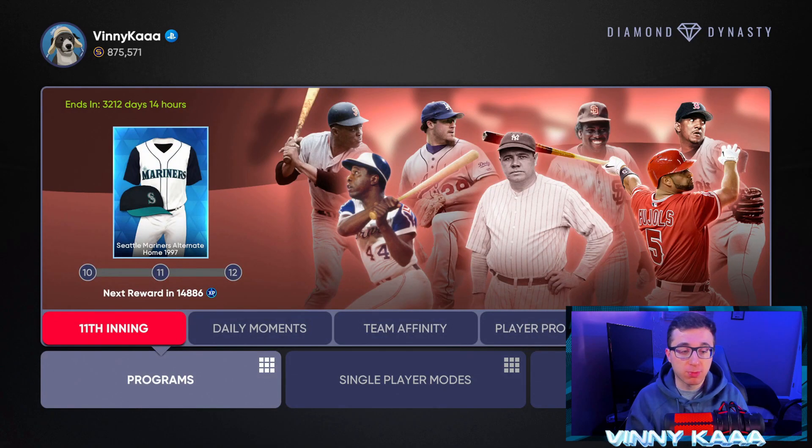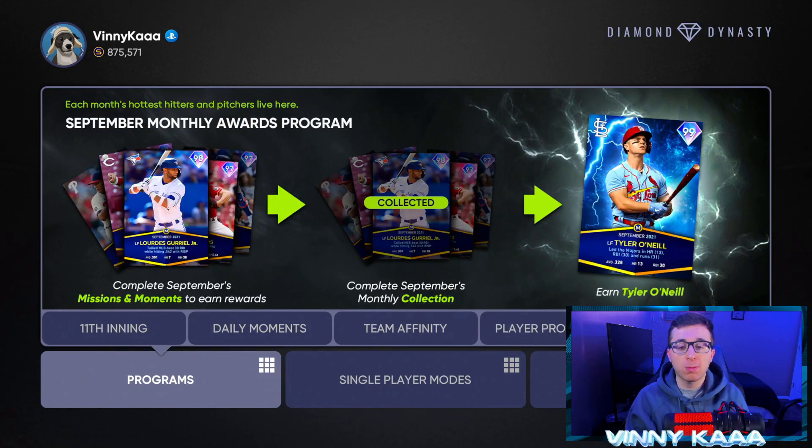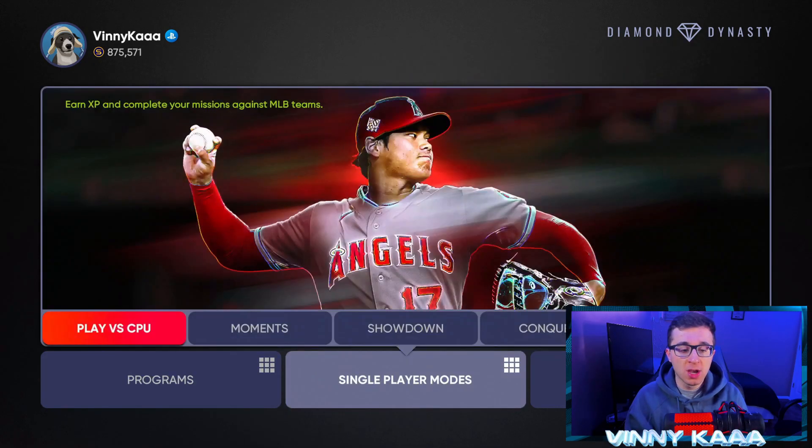The play tab is going to have a lot of stuff — we have programs, single player modes, and online modes. In MLB The Show 22 we're going to have the first inning program, team affinity, daily moments, player programs, and monthly awards. Monthly awards don't come out until at least one month of the season has been completed, so that won't be something we'll talk about on day one of Diamond Dynasty for MLB The Show 22.